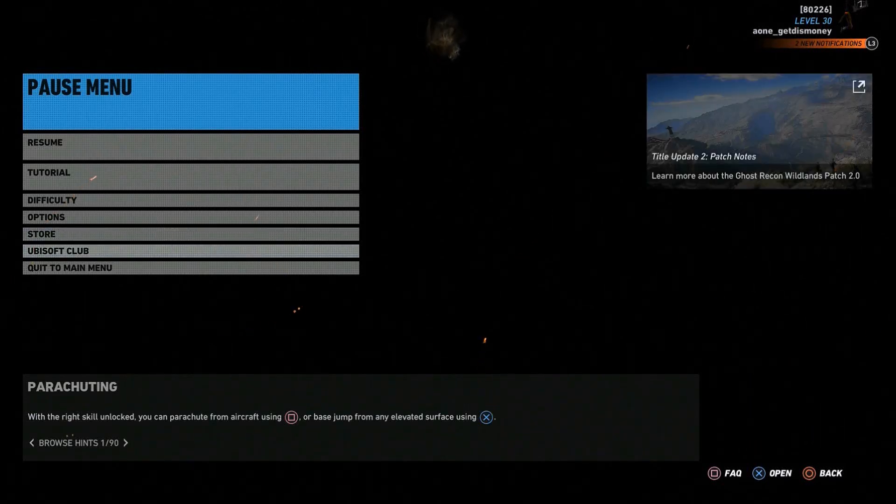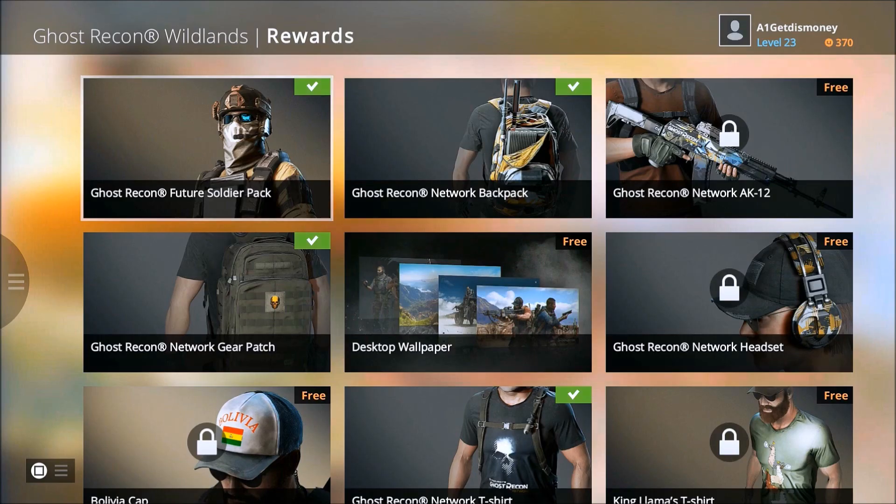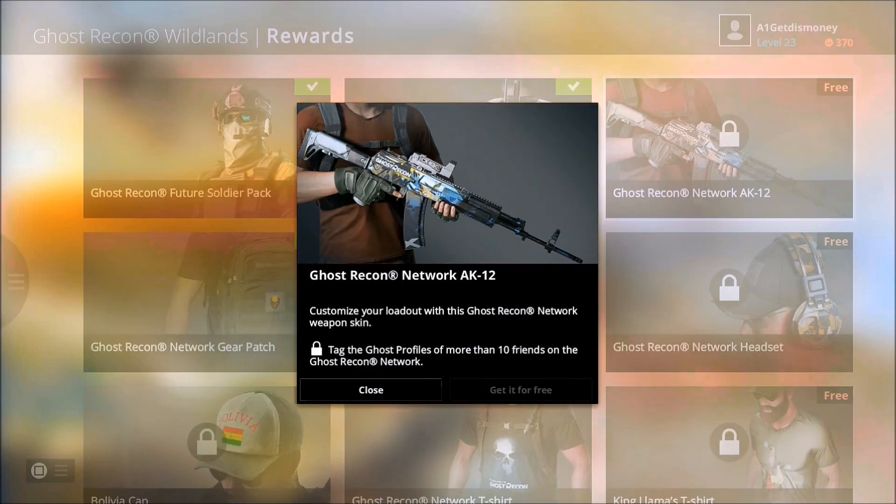When you press start and go to the Ubisoft Club Store, you'll notice that some of the rewards are locked, meaning you're gonna have to do something first before you can unlock them. One of those locked rewards is the Ghost Recon Network AK-12 weapon skin.